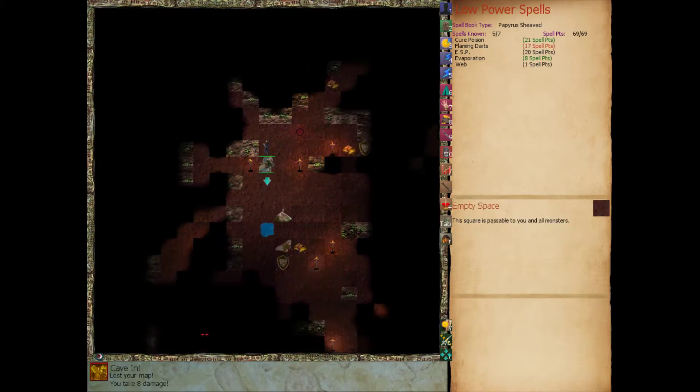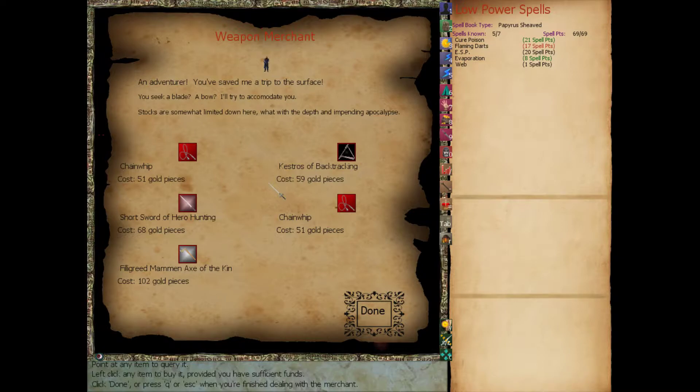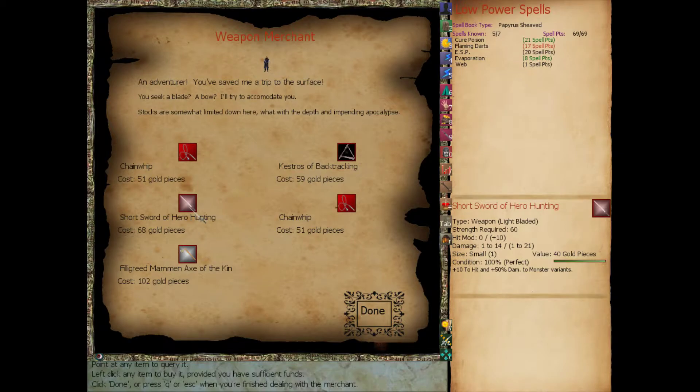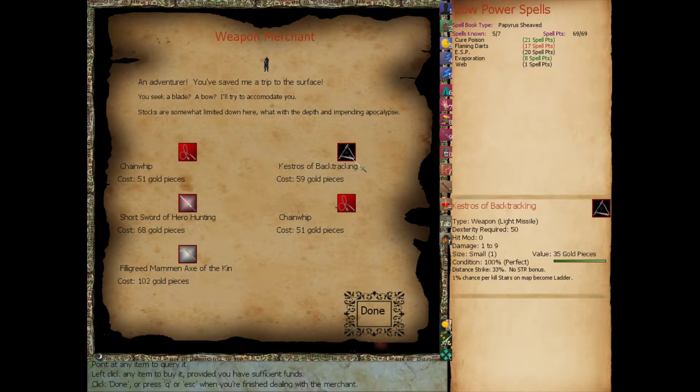If we can buy a potion of strength we'll do that. This is a guy selling - an adventurer. Stocks are somewhat limited down here, what with the depth and impending apocalypse. Short sword of hero hunting - same as my other short sword but plus 10 to hit, plus 50% damage to monster variants. A filigreed mammon axe of the kin - can be sold for five times its regular value, plus 5% experience from combat kills. That's pretty nice. Kester's backtracking: 1% chance per kill that stairs and the map become a ladder.